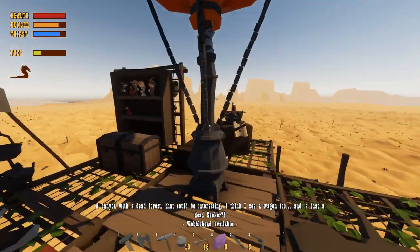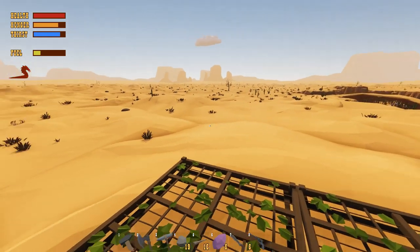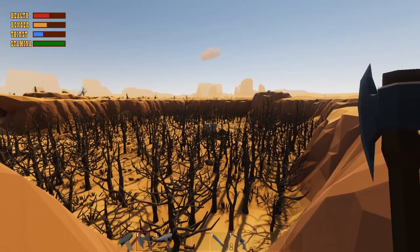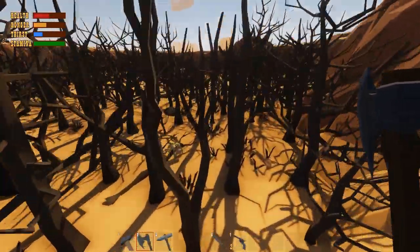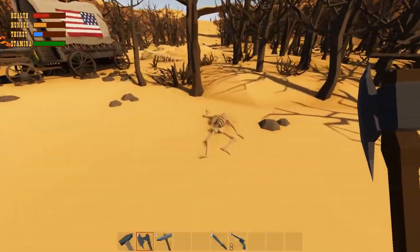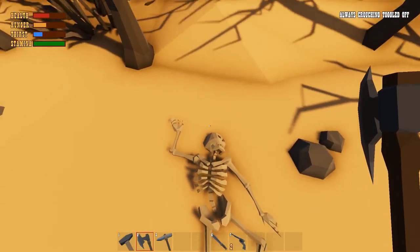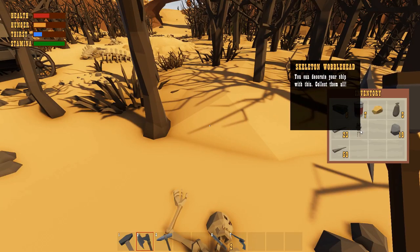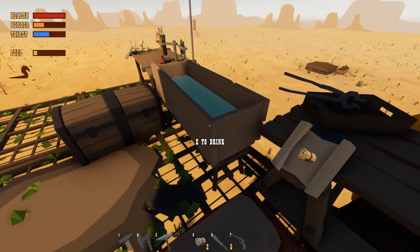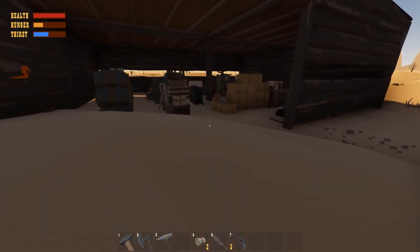We're coming up on the big pit, a canyon with a dead forest. If you're looking at the teepees on the far end, the wagon is right here. Go in between the teepee and the wagon — there's a skeleton right in between them. Look down into his rib cage and there's a little tiny skeleton hidden inside of a skeleton. There he is — the Skeleton wobblehead! He's a little zombie skeleton.